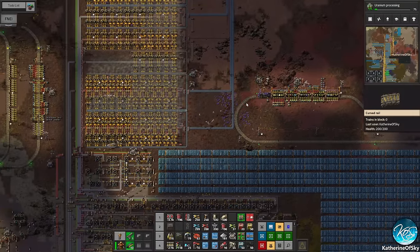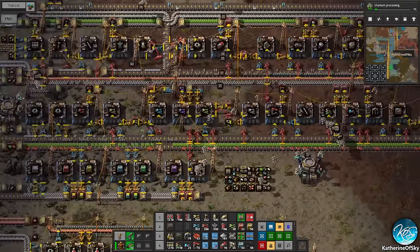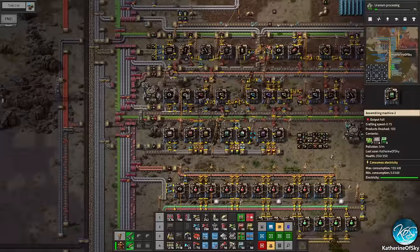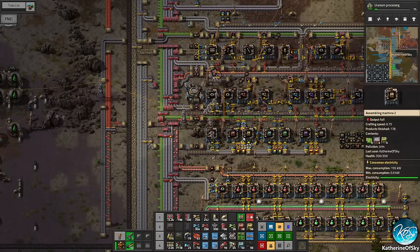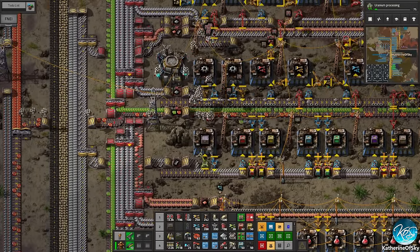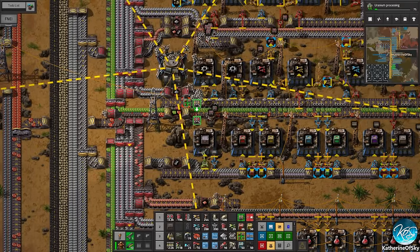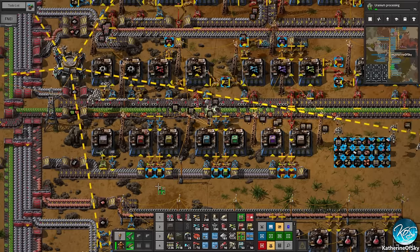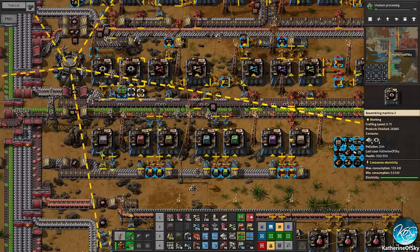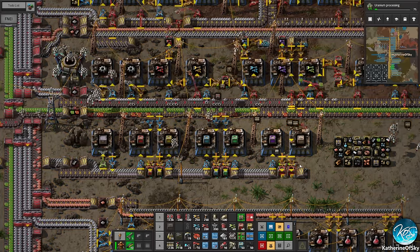I want to check on some production in the mall here — we have no boxes. Why? There's no iron. The iron coming along this line — I think we just need to upgrade the belt. That's possibly the issue. By making the belt a bit faster it allows some of the iron to bypass some of the first assemblers and thereby get to the later ones. There we go, now we're getting some boxes — very good.